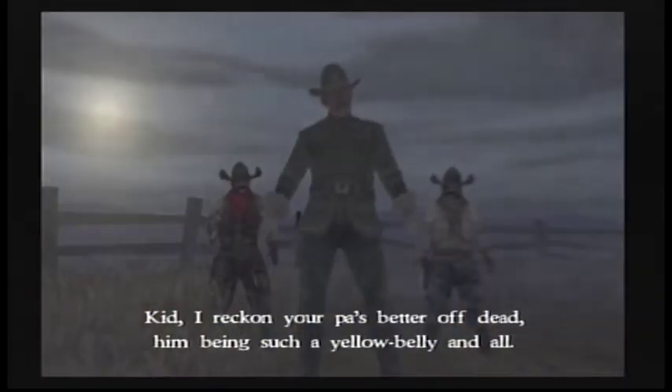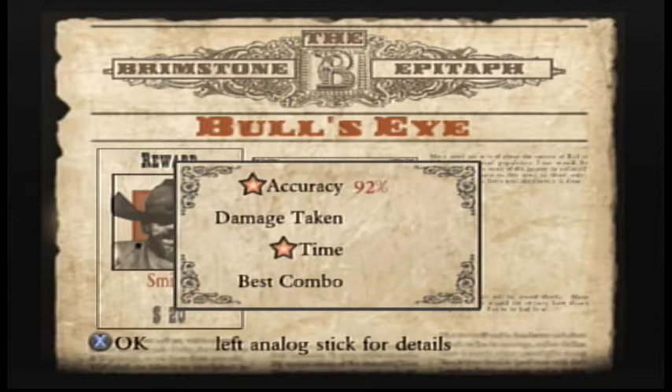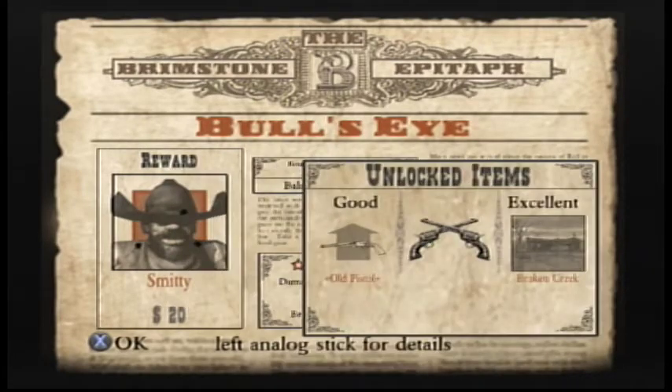That numbskull who just got shot — that was Colonel Darren. Just so you guys know the name, he'll pop up several times throughout the game. He's basically one of the guys that Red's going to be hunting down later on — because you know how these things are, it's always got to be about revenge.